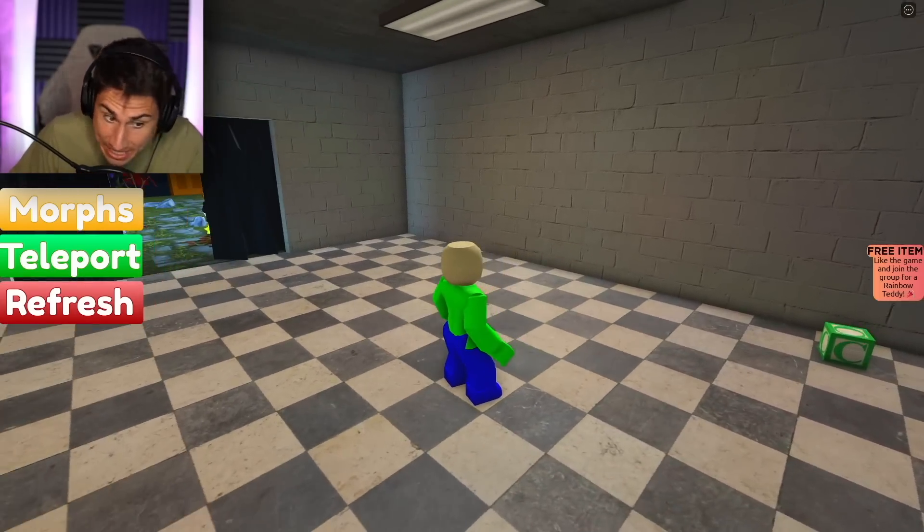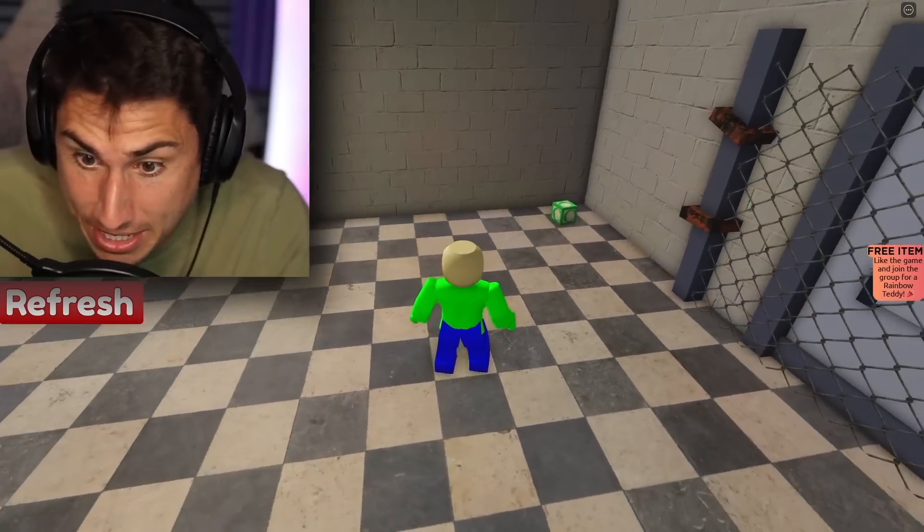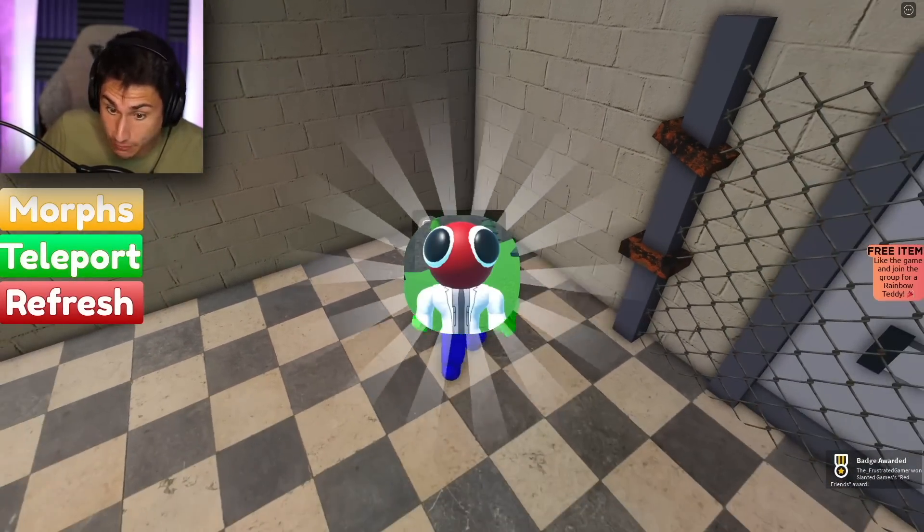There's gonna be some morphs and brand new characters and actually a bunch of other stuff that I haven't figured out yet. So actually our first morph is right here — press E to get morph. I discovered Red.